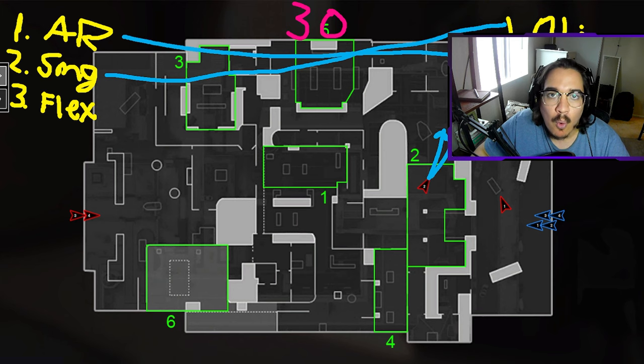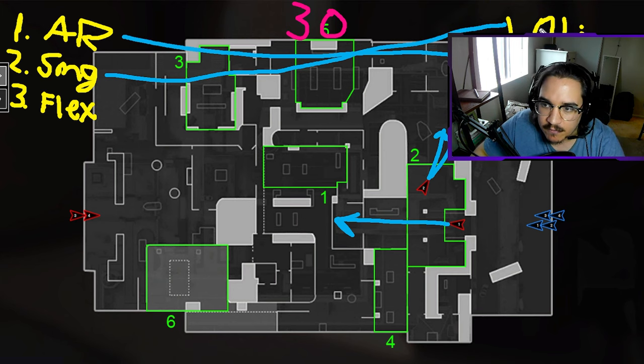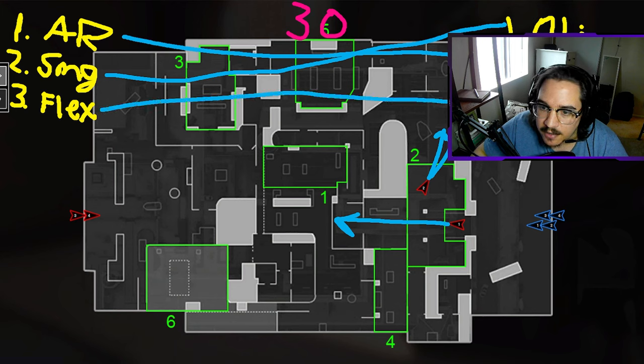The AR player goes to anchor spawns, the sub player rotates to time, and now they're both holding the back and holding chandelier. We could call out: the sub player is laid down in objective time and can watch hole in the wall and chandelier, while the AR player anchors but now looks at a different lane. So we have the sub watching the right lane, the AR watching the middle lane — we have objective and spawns covered. But we don't have kills, and that's where our third player, the flex player, comes into play.